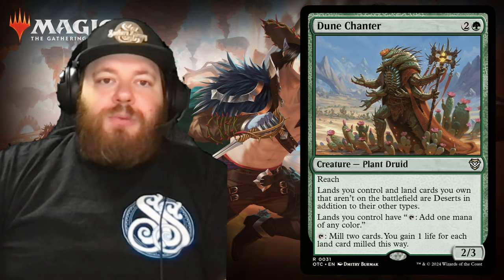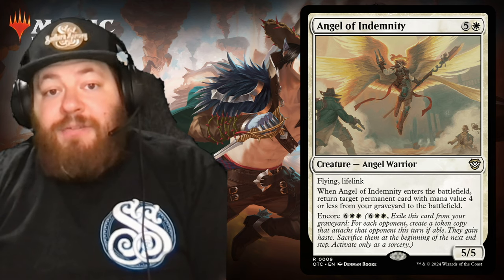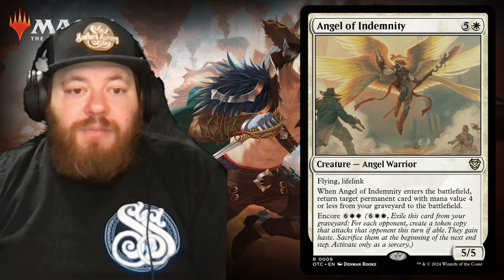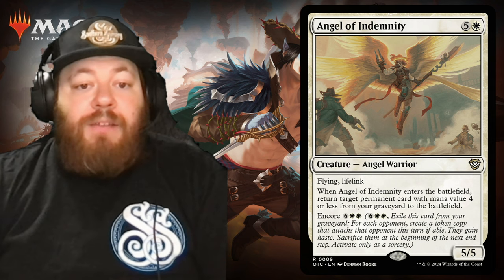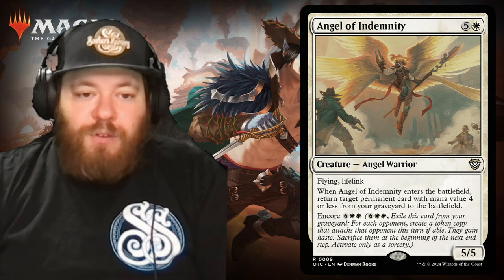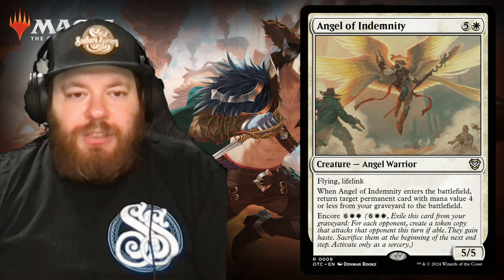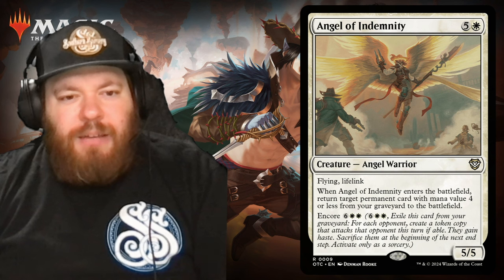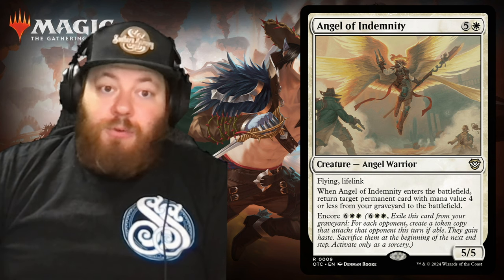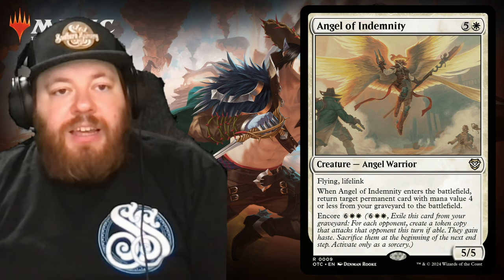Next we have Angel of Indemnity — an angel warrior that costs five and one white. It has flying and lifelink. When it enters the battlefield, return target permanent card with mana value four or less from your graveyard to the battlefield. It also has encore for six and two white, so it can make a return from the graveyard. It's a good card, a little bit off-theme other than getting stuff back from the graveyard, but cool to see more angels getting made since angel decks are really taking emphasis lately.